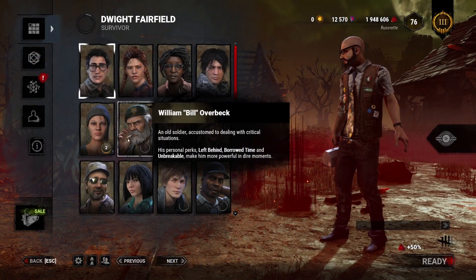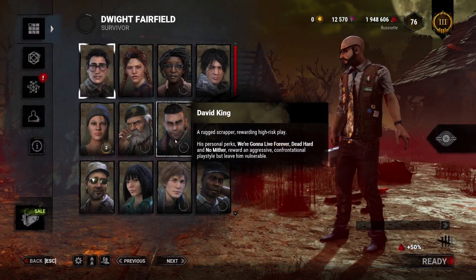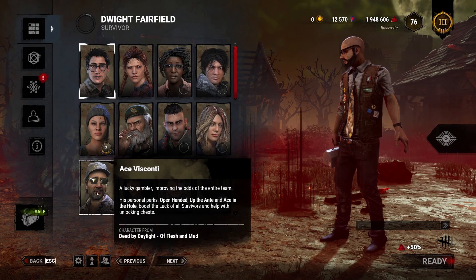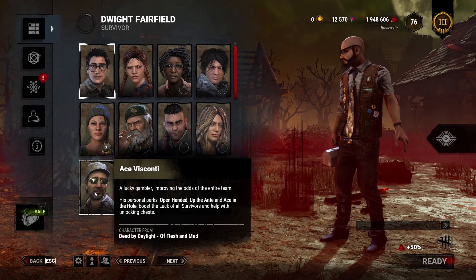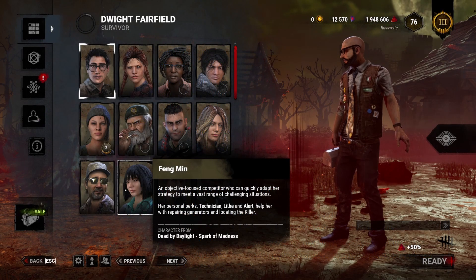Nia used to be pretty amazing but her Balanced Landing got nerfed. Bill is kind of a mix — he's on his own but also a team player. His perk Borrowed Time is amazing, you can't go wrong with it, so you'll want to play Bill eventually. David is an interesting character, mainly focused around helping your team but also helping and sometimes messing up yourself. Ace only has one good perk — I do not suggest starting with him.